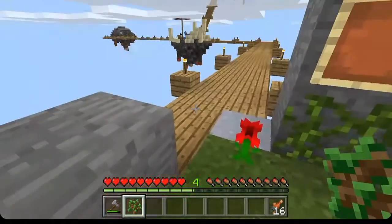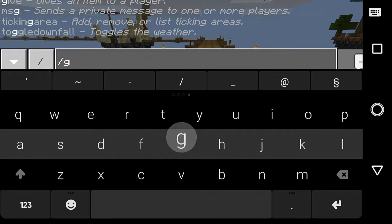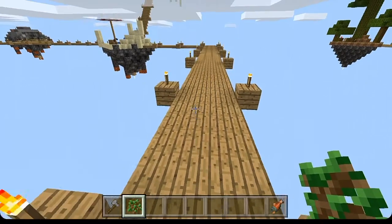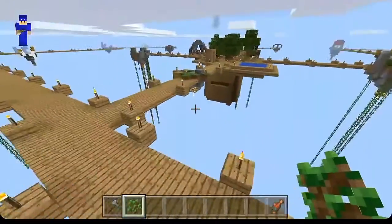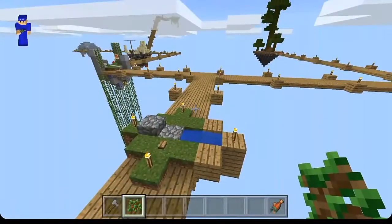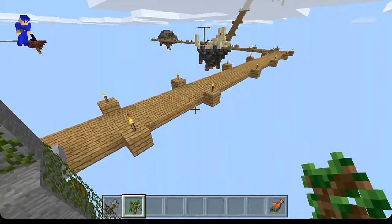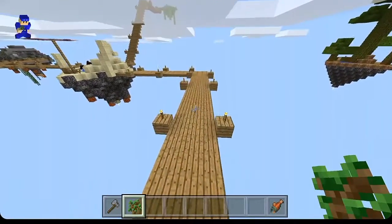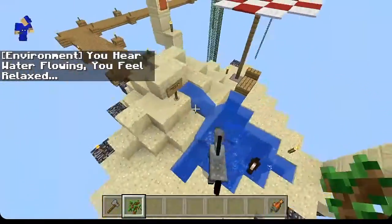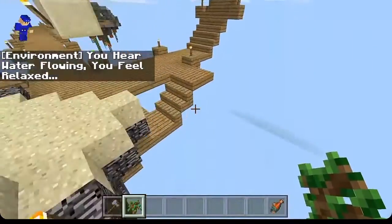We've got this island right here, which had some leaves and a sea lantern if I'm not mistaken. You can tell I've turned into my cobblestone generator. We will eventually get to the part where you see me exploring the final island, it's just going to be a while. We've got ourselves this island right here, which I'm assuming had a book. This is a beach island and we found a little bit of treasure back here, though I don't remember what it was.